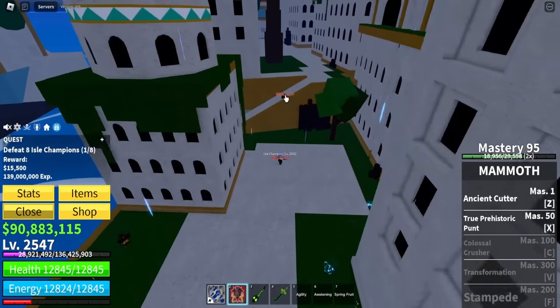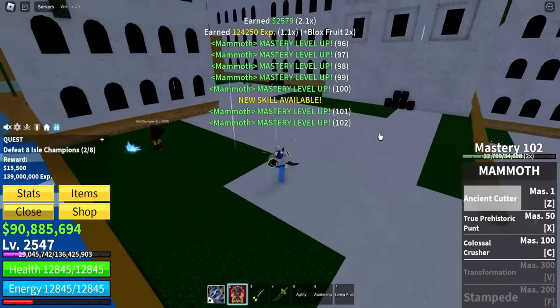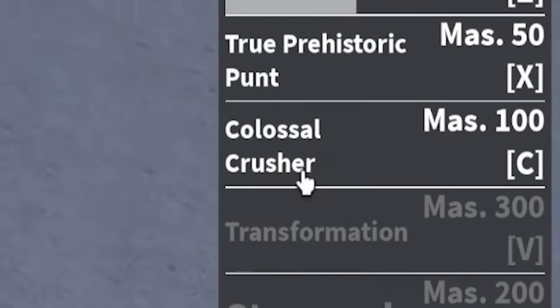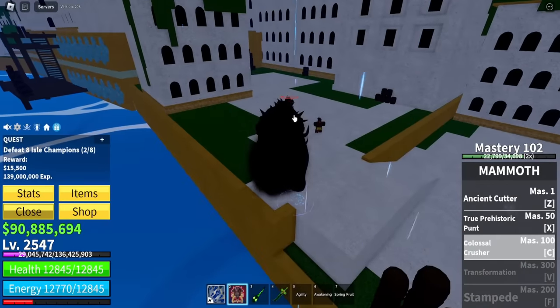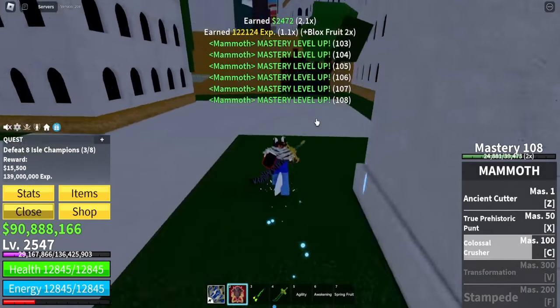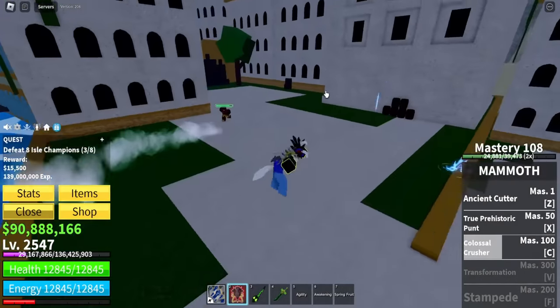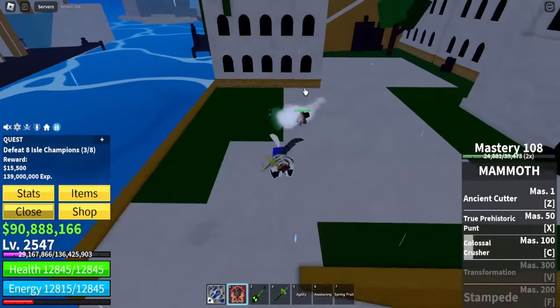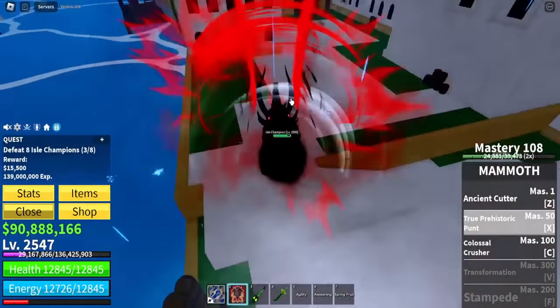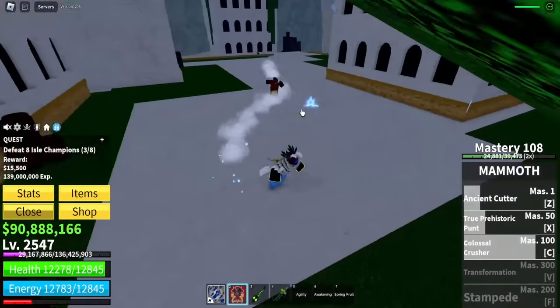We got two NPCs right here. New skill available - what did we unlock? Colossal Crusher. What is this? Let's test it out. Yo, what? This reminds me kind of of the Buddha awakened ability. Wait, this is actually pretty cool - I can just smack anyone with a mammoth. Just check that AOE out, I can just smack anyone like that. This is really good. But obviously we have to level this thing up, so back to NPCs.